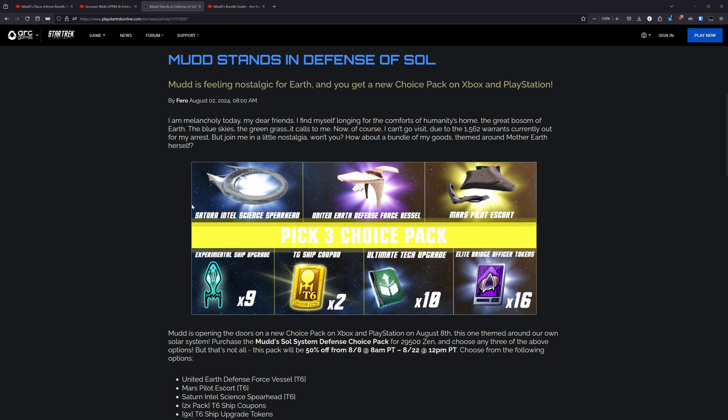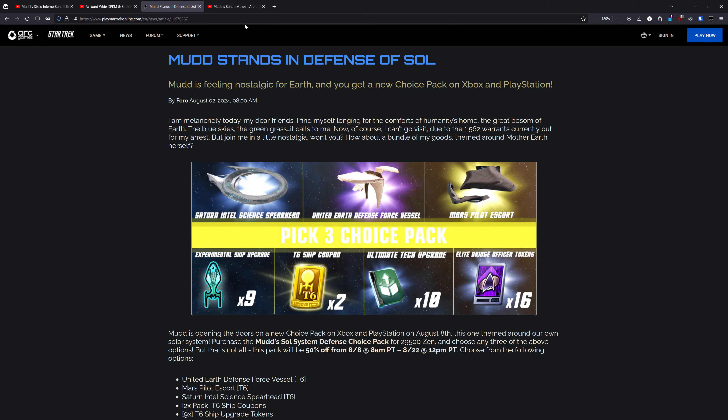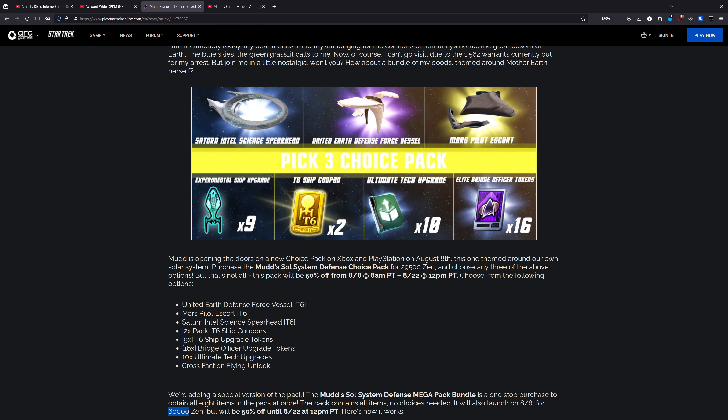Let's go over the pricing first. With Mudd's bundles there's the Pick 3 Choice Pack and then the Mega Bundle. If you're not familiar with how Mudd's bundles work, I do have a guide explaining them linked down below. For the Pick 3 Choice Pack, this has your standard pricing of 29,500 Zen at its base cost. When this bundle drops on console tomorrow on August 8th, there will be an introductory 50% discount running through August 22nd. That 50% discount will take it down to 14,750 Zen, which is just under $150.